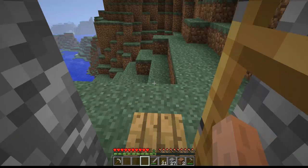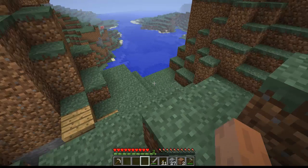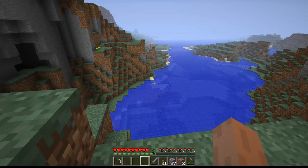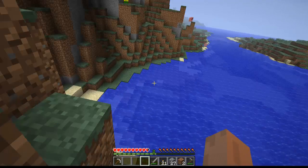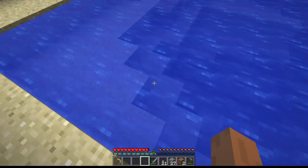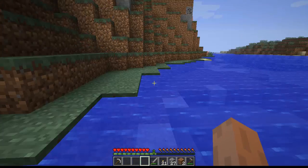I have pressure plates so I want to open and close my door, but sometimes they don't work right. As you can see over there in the mountain, you can see some coal, but I don't think I'm going to get that right now because that doesn't look very easy to get to.